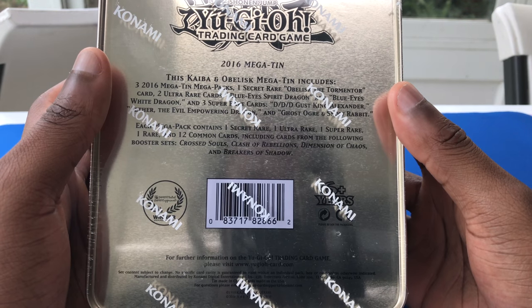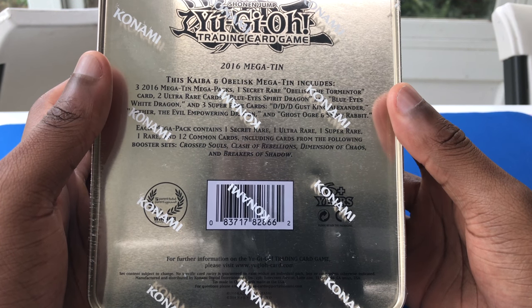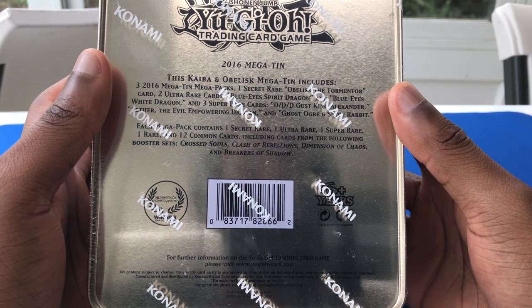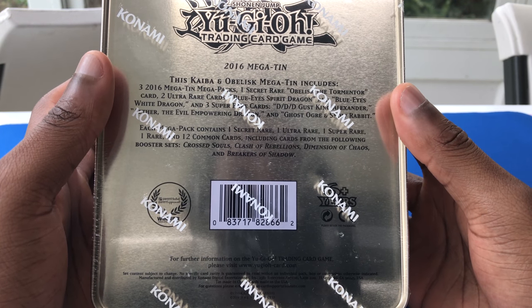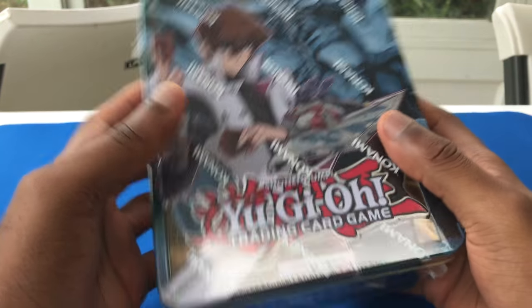Each Mega Pack contains one Secret Rare, one Ultra Rare, one Super Rare, and 12 Commons, including cards from the following Booster Sets: Cross Souls, Clash of the Rebellion, Dimension of Chaos, and Breakers of Shadows. So without further ado, let's go ahead and get it opened up.